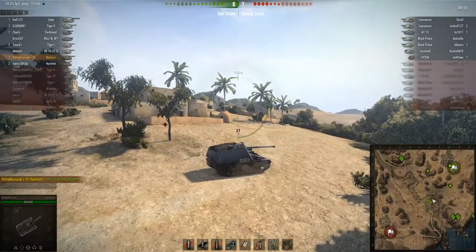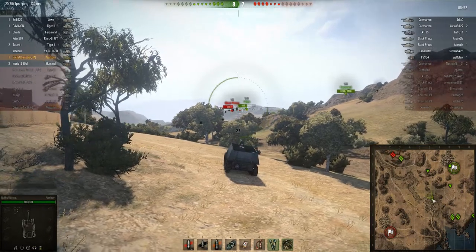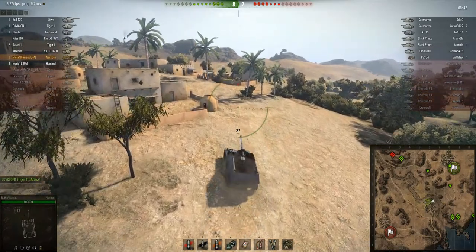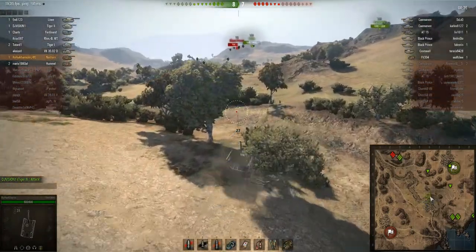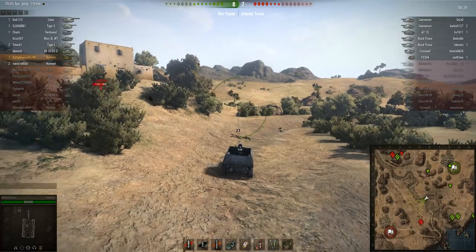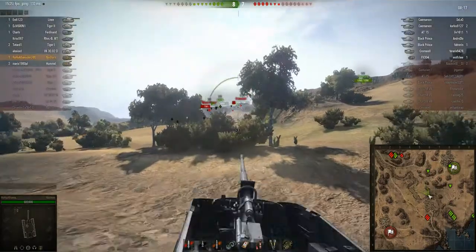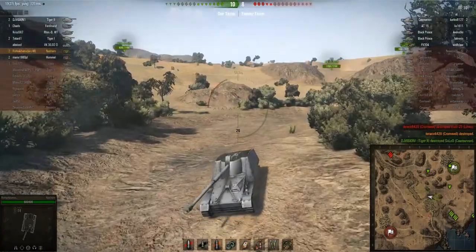Roha tells the Louvre driver to fall back, which is the right decision because the Louvre is outnumbered there. He tries to get a shot on the Black Prince but doesn't manage it. Roha drives up the hill trying to get more spots, then decides to go for the Black Prince instead. He drives around the hill and sees the Caernarvon being very aggressive, so he retreats to counter it. Then there's a Cromwell — great shot, second kill! The score is 10 to 8.